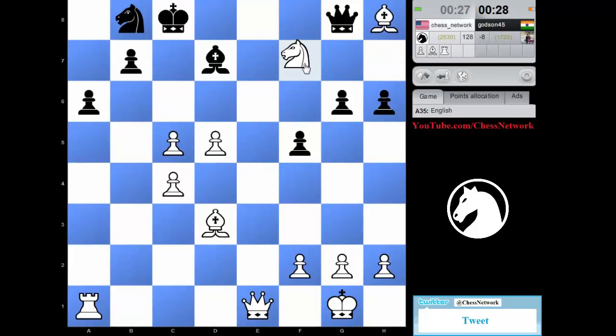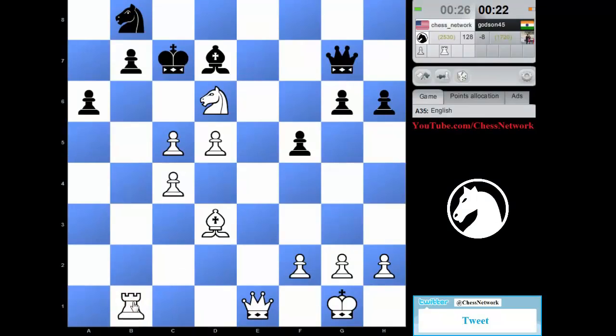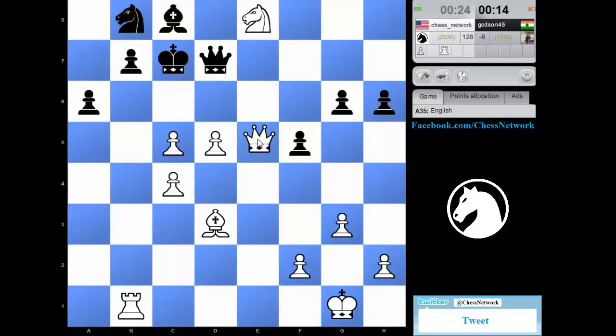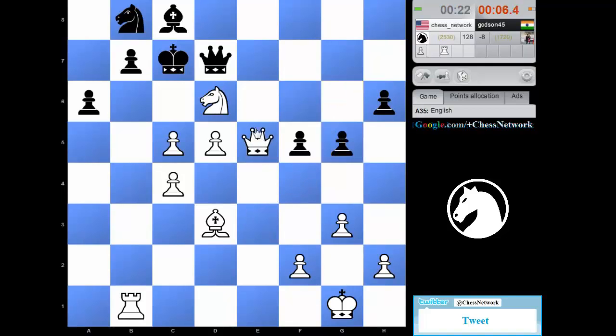Knight here — hit the queen, and then come here with check. Pawn push next, on b7. 26 seconds. Anything — I had a fork. Here no matter what. I had that fork — where are those forks? There we go — discoveries. That's mate. Queen has to block. They're down on time though — back to tournament.